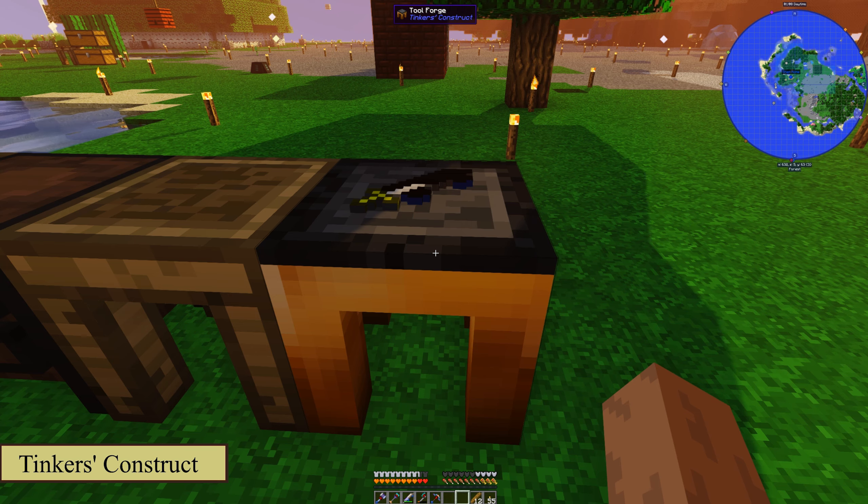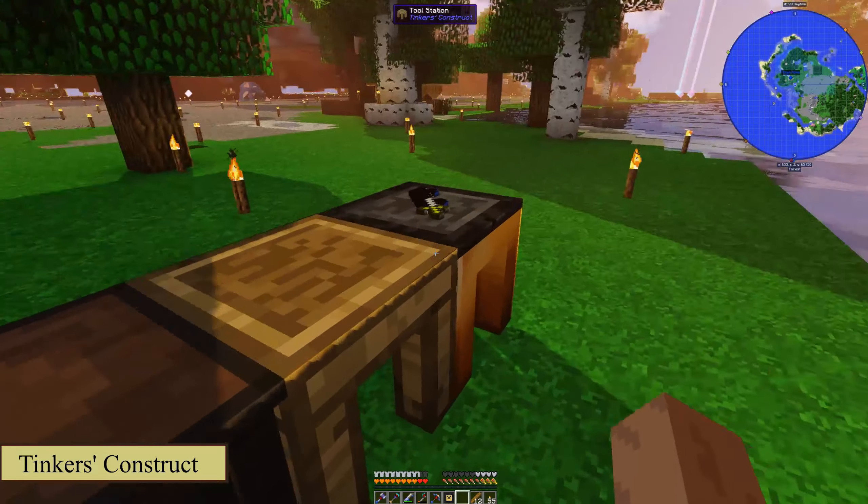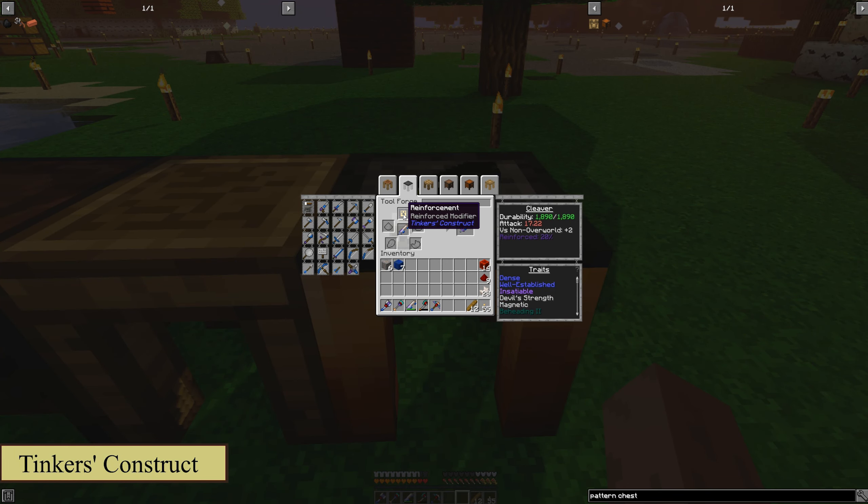There's also something else we can use — over here we have something set up. This is another Tinker's Construct modifier: obsidian around the edges with a cast in the center. It doesn't matter what cast you use, it can be any cast. You see that's a reinforcement. What this does, which is very helpful, if we add it here — Reinforced 20%. Each level adds a 20% chance to not use durability, which means if you level up your sword enough and add five of these total, it becomes unbreakable, which is fantastic, because that means you don't have to repair it anymore. Now this is an expensive thing to make, but it is well worth it in the long run.